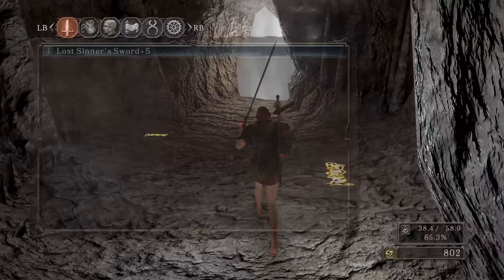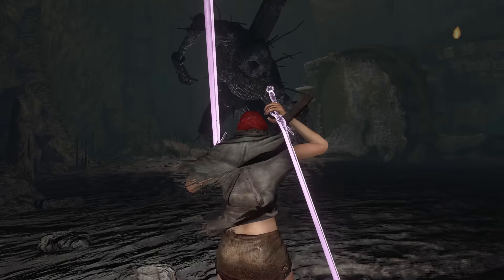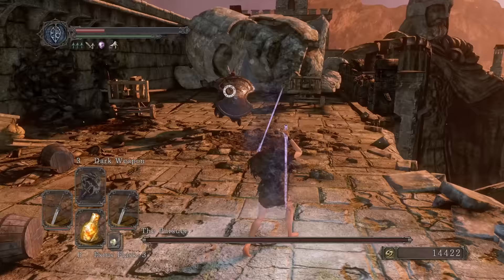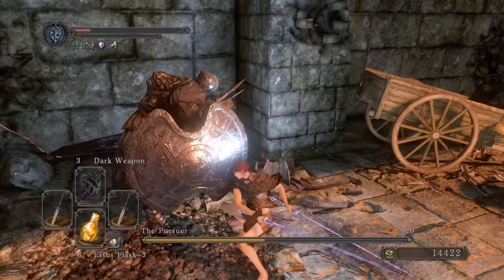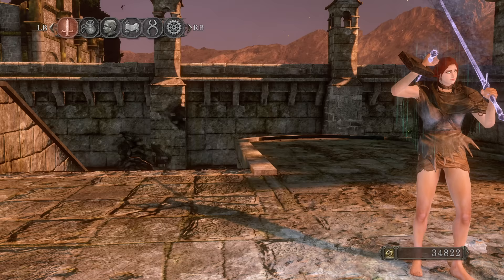I'll need more vitality. As a build recap: dual Lost Sinner Swords at Plus Five, Chloranthy Ring Plus One, Flint's Ring, RTSR, Dark Weapon, and Dark Pine Resin on the right weapon. Last Giant — have a taste! That's insane — I was expecting three hits. That is some crazy damage. Gave old ladies a death pause for sure. Let's see Ring of Blades — 20 more damage. So easy to tell if a weapon's gonna be good based off the Last Giant and Pursuer.